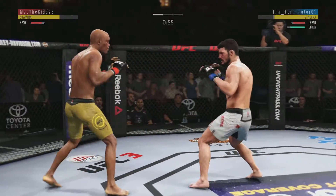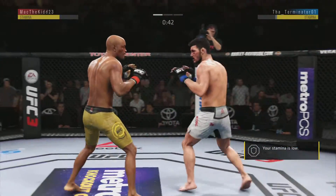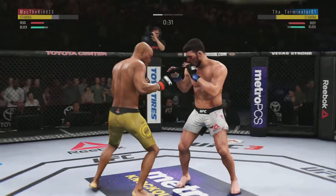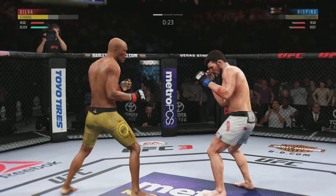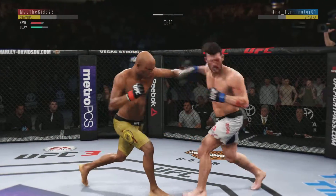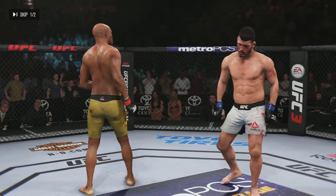Nice job there. He swung with a haymaker. He landed that inside leg kick. Good defense there. Well, you're playing with fire there — he left the body wide open. Big right hand! Huge right hand! He got hurt bad. So 130 seconds to go in what has been a pretty entertaining and active first round. What a wild exchange! A strong five minutes down.